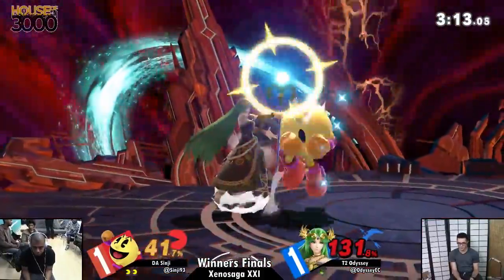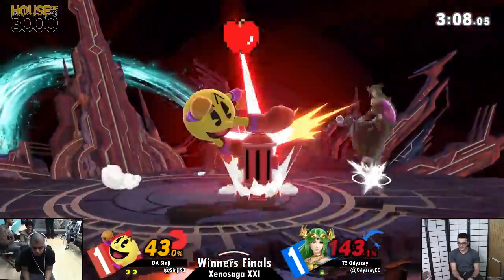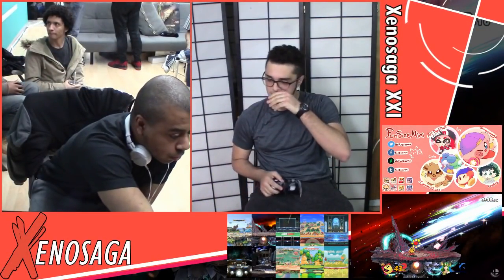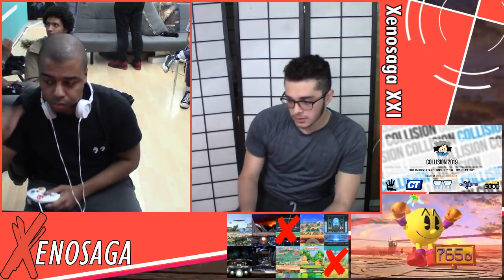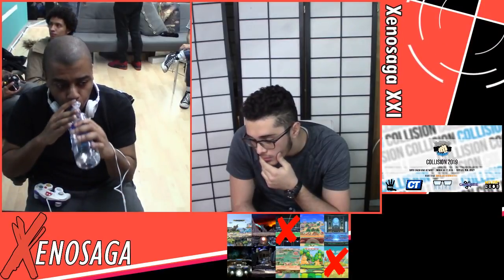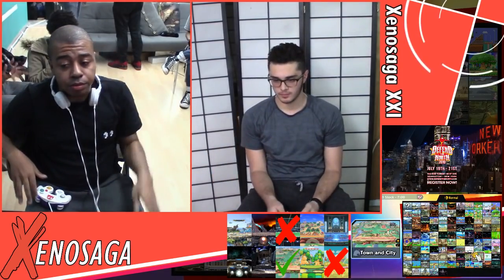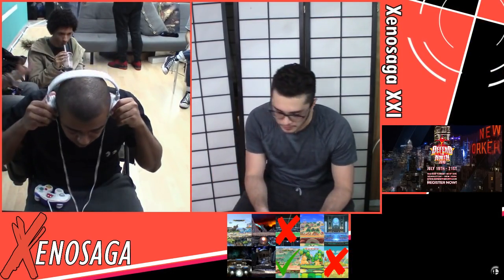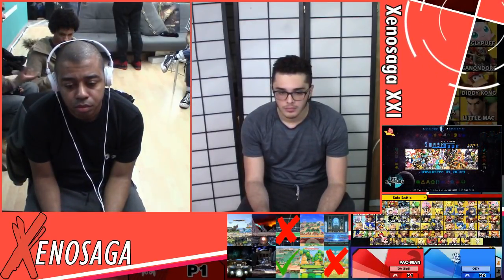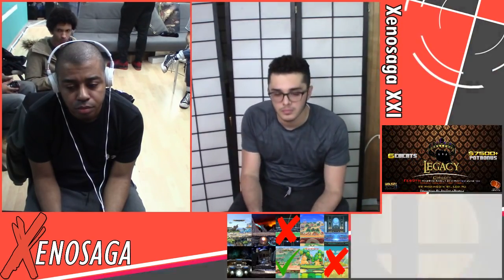Back throw — Odyssey at this point should just run off and take the stock and go to the next game. Look at the shield pressure coming from Sinji too — he's putting up so much pressure on Odyssey, forcing him to second-guess so much. Odyssey got caught out on the apex of the bell — it was too high for a fresh back air — but that'll do plenty of killing. Sinji wins game three.